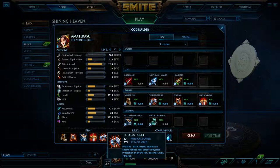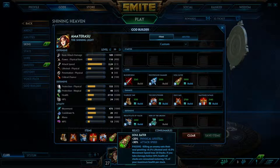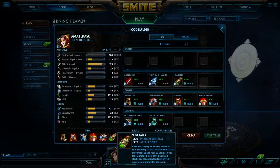Then you have Executioner, which gives you more attack speed and physical power. And up to 4 hits, you can reduce their physical protection by up to 32%, which is pretty good. I get deicides all the time with this character — you just tear through mid to late game. Early game seems to be pretty hard-ish until you get your ult, then you're pretty good.